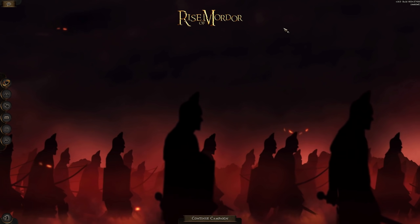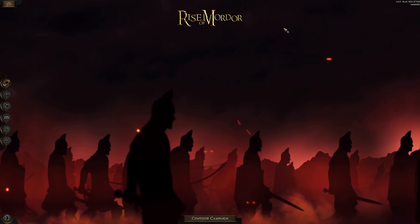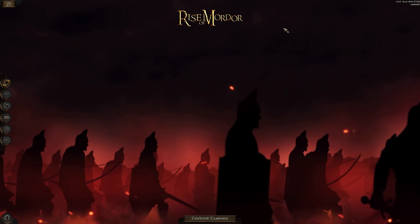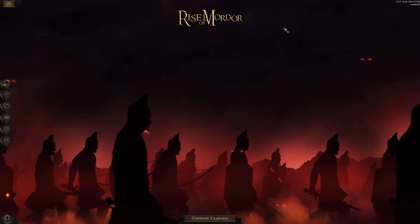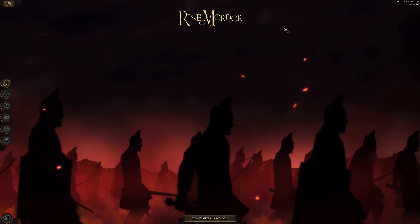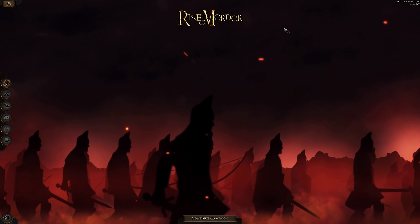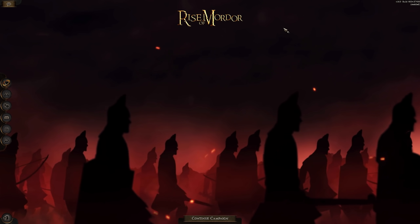They've managed to get the Age of Charlemagne lighting into Attila. Apparently that took a long time - they had to completely reverse engineer it basically into Attila, and apparently that took like 50 hours to do. So amazing that the game does look beautiful now, it's a real big improvement. And there's also a ton of new custom maps.